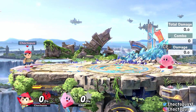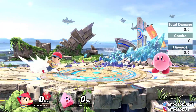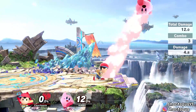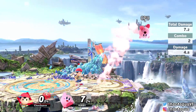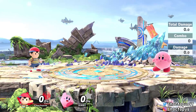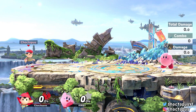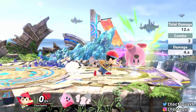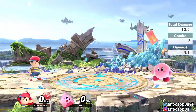Ness's dash attack, unlike Lucas's, does not have a sweet spot — it hits multiple times. It's about two or three attacks dealing 12 damage. If you start further out you might miss that first hit, so unlike Lucas where you want to hit the sweet spot early, with Ness you want to get all the way in close to make sure you're dealing maximum damage.